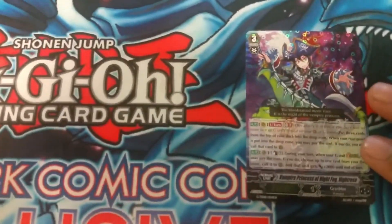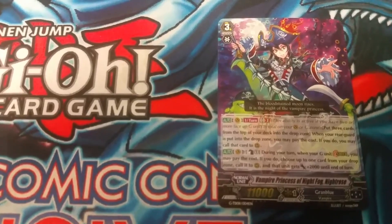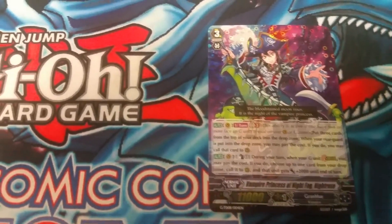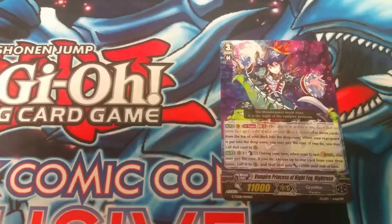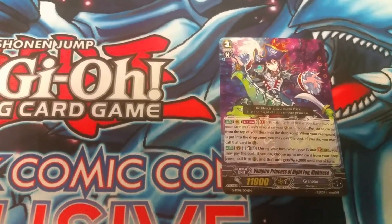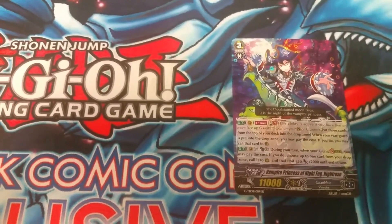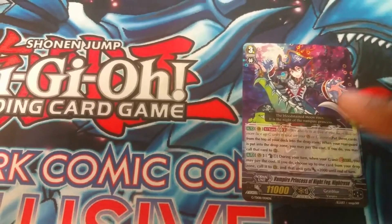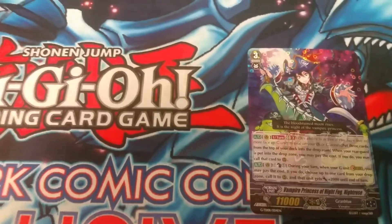Number 5 is gonna be the stride break for Granblue. Her effect is: when you stride, counterblast 1, you choose 1 card from the drop zone, call it to the rear guard, and it gets plus 2k. Calling a rear guard from the drop zone is actually a plus 1, and it actually stays on the field — most Granblue cards retire in the end phase like 7c's. Her effect's not that bad. You have a lot of options since you're playing Granblue, because you're always gonna have a graveyard full of units. You have the option of getting whatever rear guard you want. Her Generation Break 2 skill is okay — it's a defensive skill that helps keep her field on board.